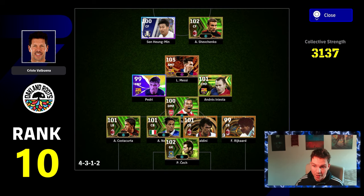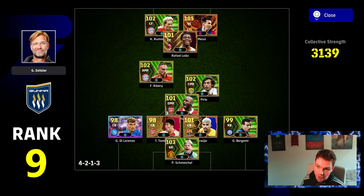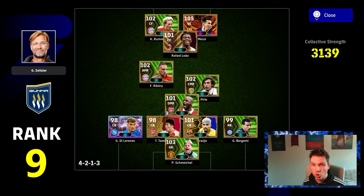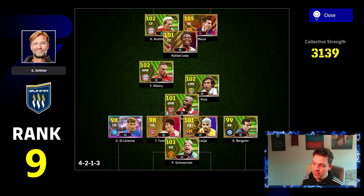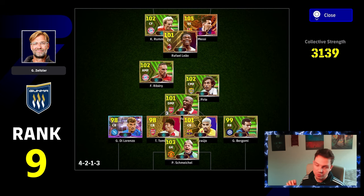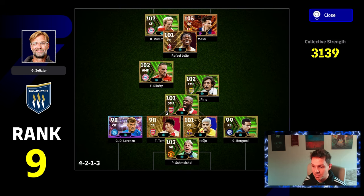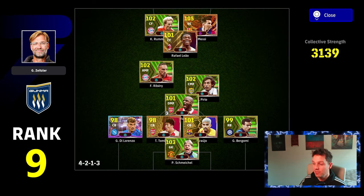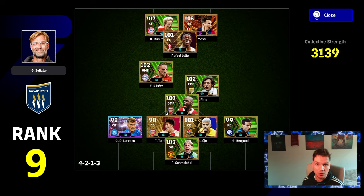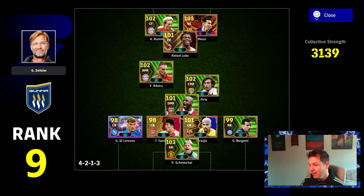Following up with rank number 9 — Klopp, or Zaitzler as he's known in-game. We've got a little more traditional meta: a 4-2-1-3 with four centre-backs. When I say four CBs, it essentially means three centre-backs positioned as centre-backs, and then a right-back or left-back who can also play CB. Players like Araujo, Tamiasu, and Bergomi are very interchangeable, and you've got your three centre-forwards as well.